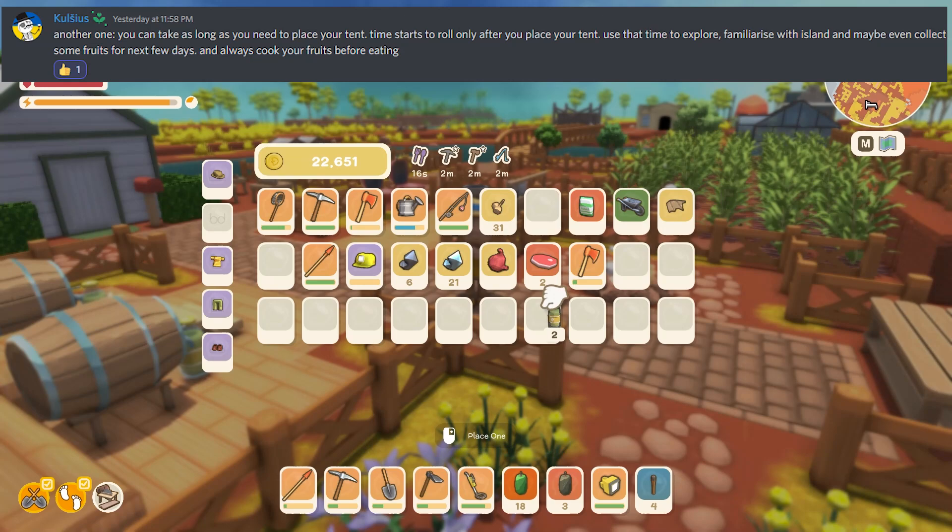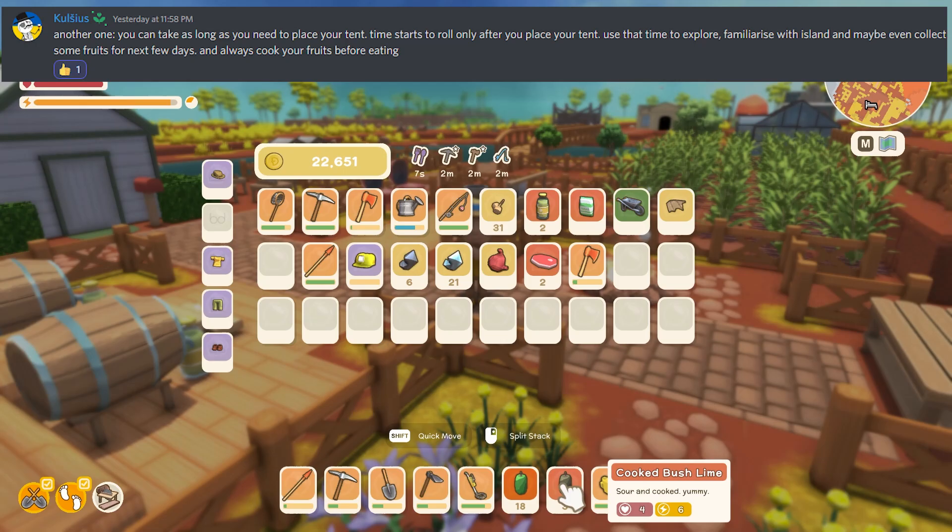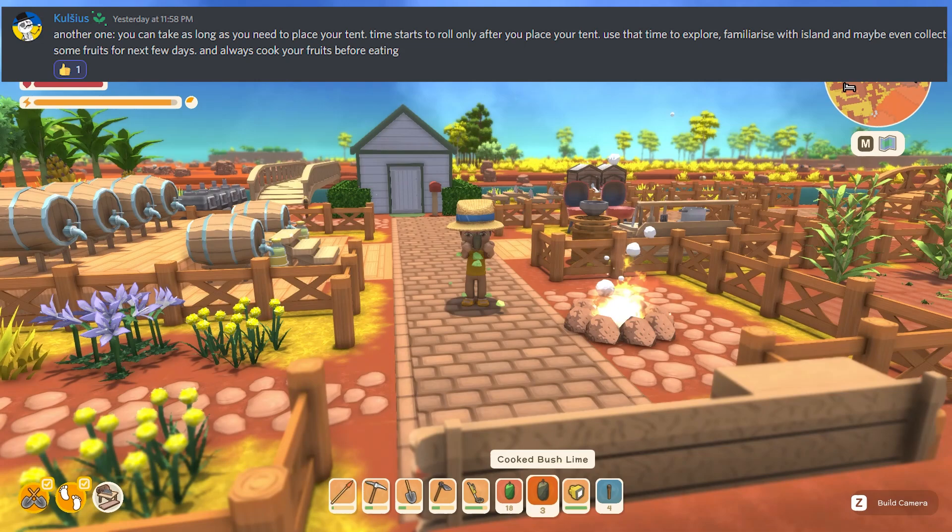I haven't tested the tent tip myself so I'm not certain, but I assume it's correct. Cooking your food is definitely a good tip — it gives you about double the stamina or health that raw fruit would, and any negative effects will also disappear.